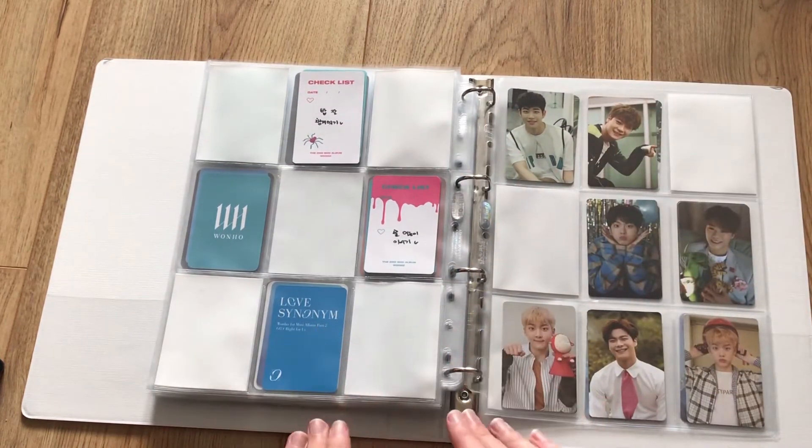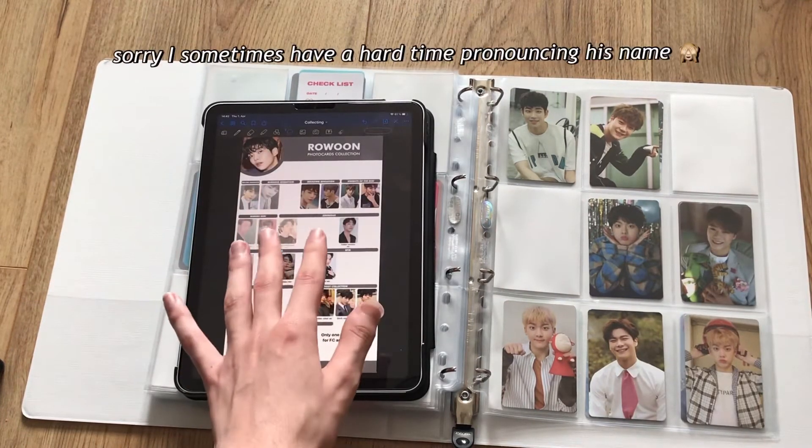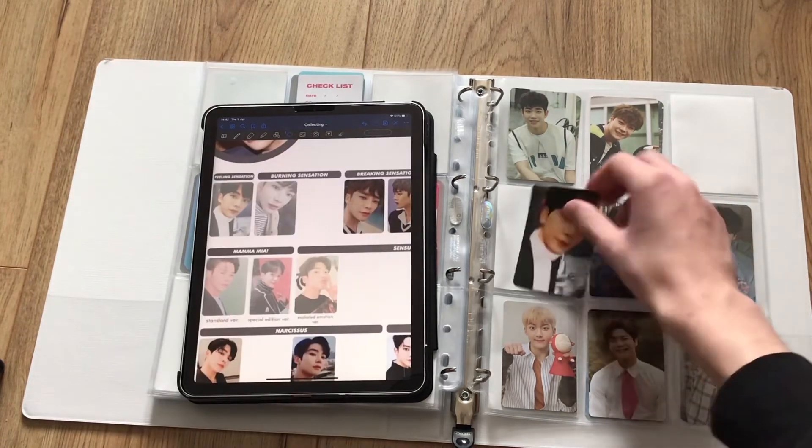I'll start another new collection. Maybe you have seen it in the beginning — I decided to collect another ultimate bias of mine. I found a really good deal on eBay and I was scared that it's way too difficult to find his cards, and it is, I can't deny it. But their albums are still in print and maybe I'm lucky as I was this time. I want to collect Owen from SF9, and I was very happy — I found his Feeling Sensational card.